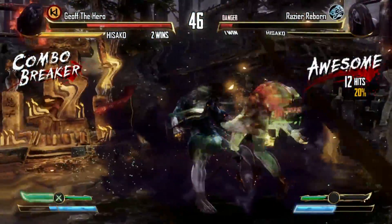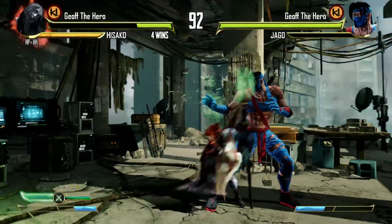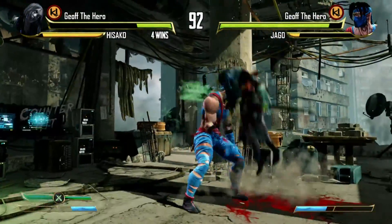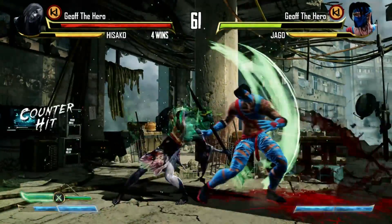Shoshin, Hisako's instinct, is a game changer. Her spine curves inwards and she quotes Lucky Star. It gives her infinite Wrath meter and a universal parry that catches all low, mid, and overhead strikes. Just mash it out.